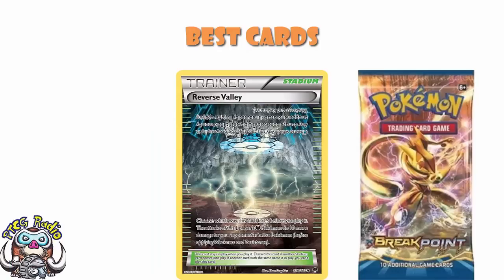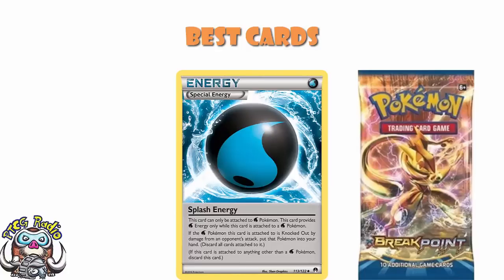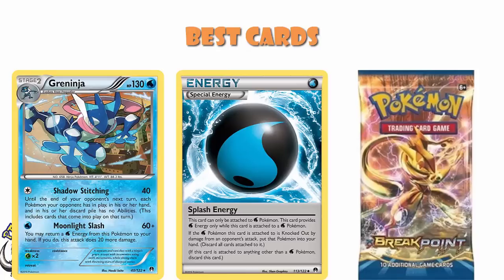Reverse Valley was one of those cool double-sided stadiums — one side said Metal Pokemon had damage reduced by 10, and the other side said Darkness Pokemon did 10 more damage. Generally this was played in Darkness decks to do the extra damage — that's where it saw by far the most play. And then we had Splash Energy, a special Water Energy. If the Water Pokemon it's attached to gets knocked out by damage — not damage counters or poison — you put it back into your hand. Really good in Greninja decks because you'd get every part of the Greninja line back, ready to start evolving up and doing your thing.